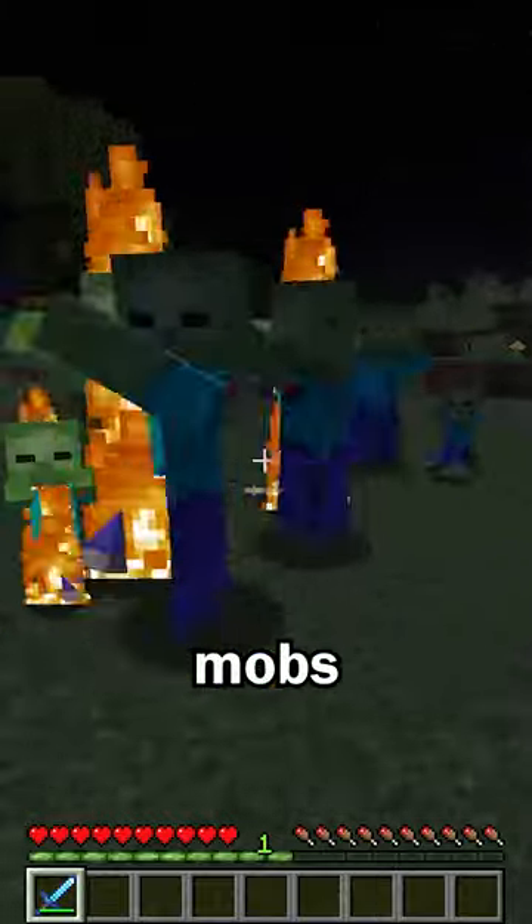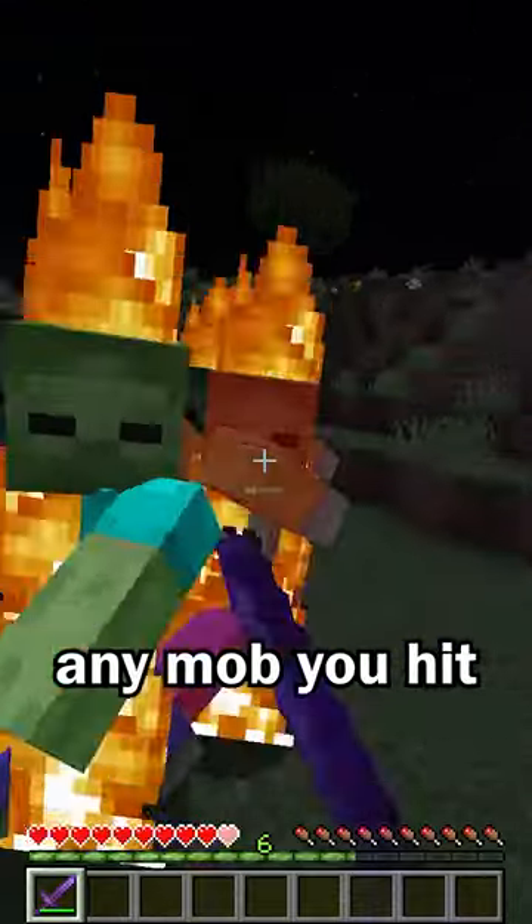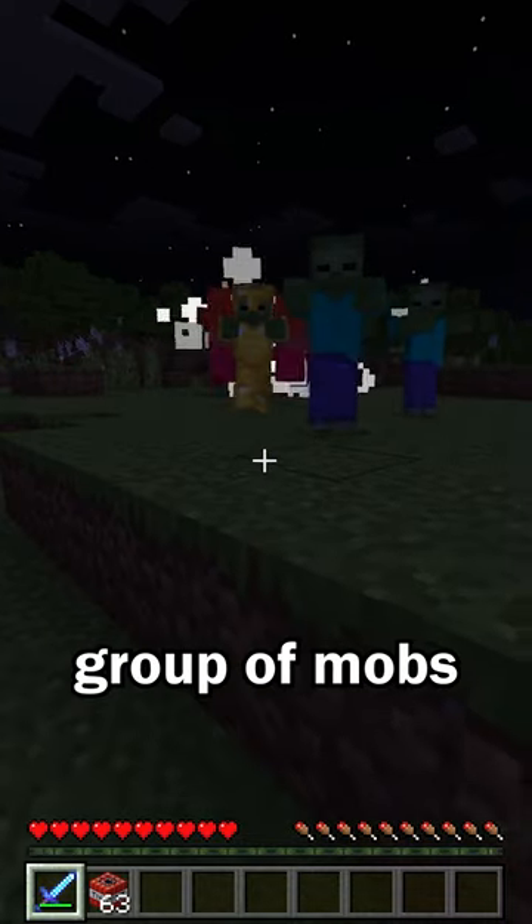Fire Aspect is super useful when fighting mobs, but even more so in Bedrock Edition. Along with igniting any mob you hit, Fire Aspect can be used to ignite TNT, which is super useful when dealing with a large group of mobs.